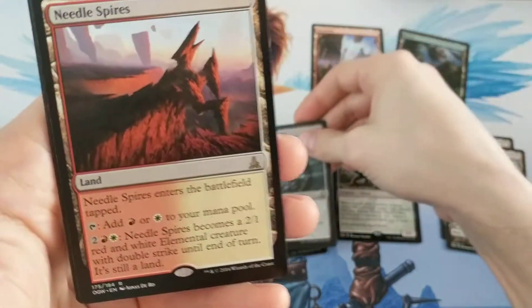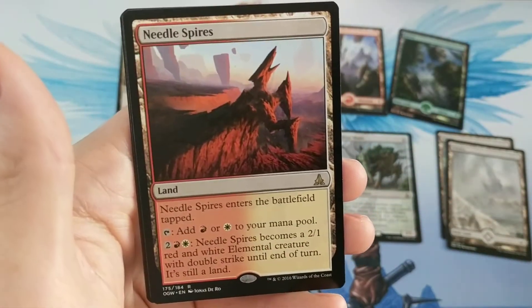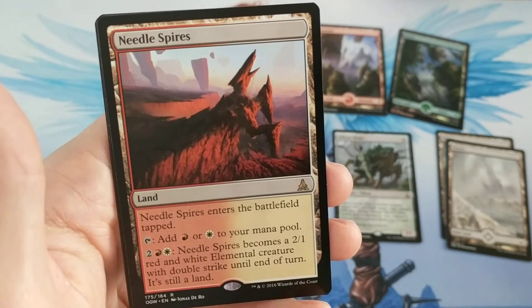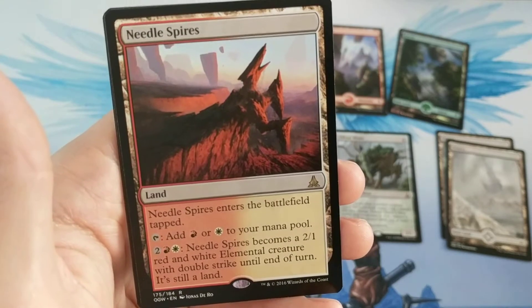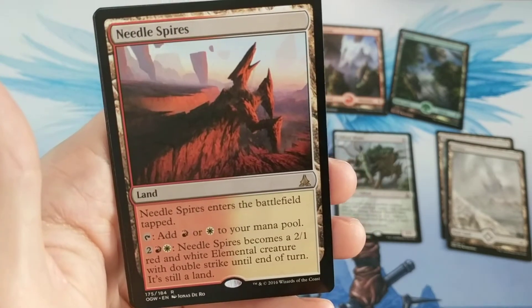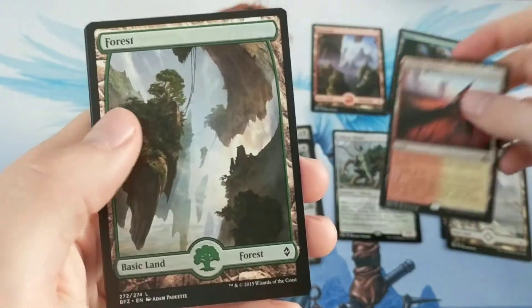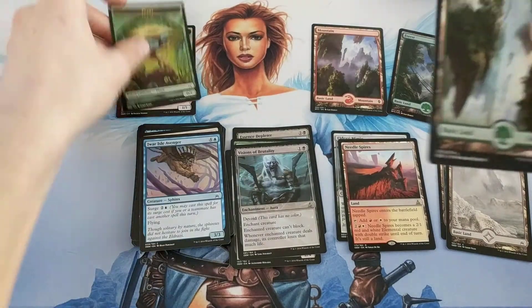Then we have a Needle Spires. This is a dual land — you can pay four mana and Needle Spires becomes a 2/1 red and white elemental with double strike, and it's still a land. Not bad — rare land cycle. We have another full art Forest, and a Plant token.